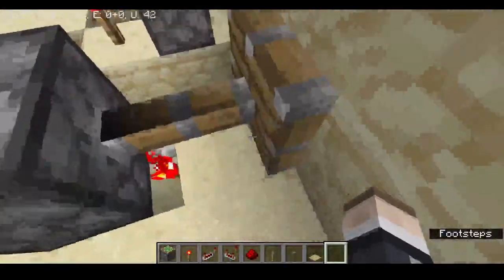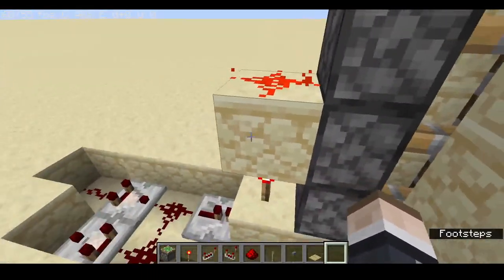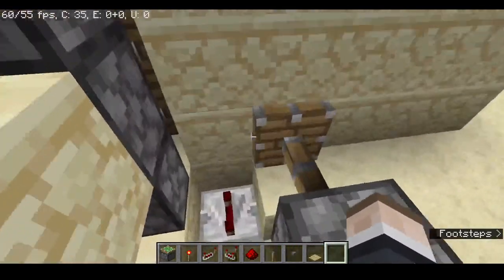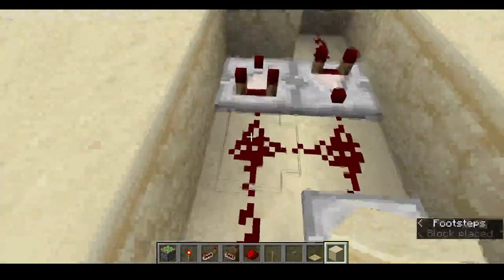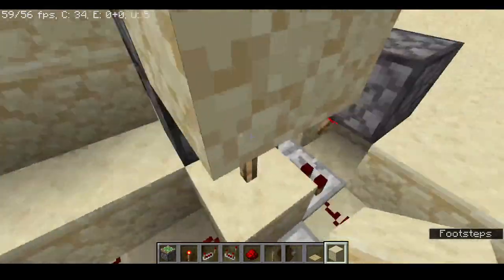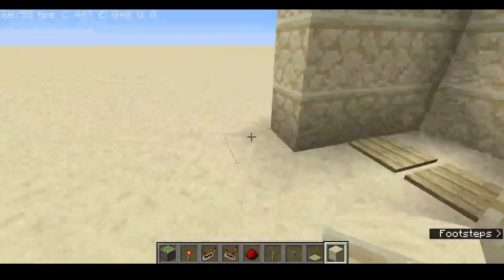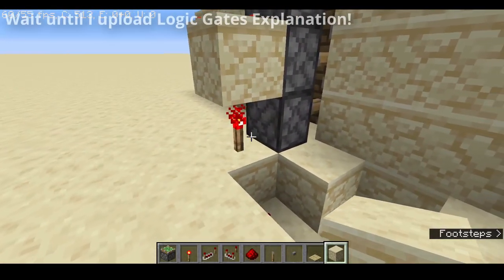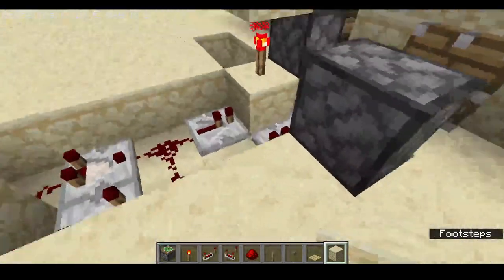To build it, it's super simple — this is all the circuit you need. I prefer three by two piston doors because that's one of the best. The redstone dust powers a repeater going into the pulse extender, then into a not gate. The output from that not gate feeds into another not gate. If you don't understand not gates, I'll probably make a video about that soon.